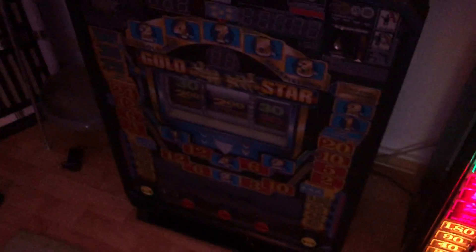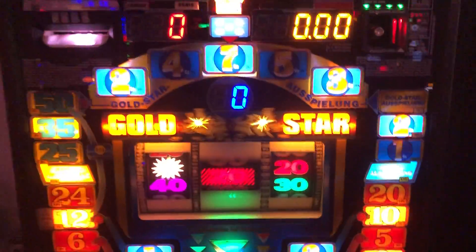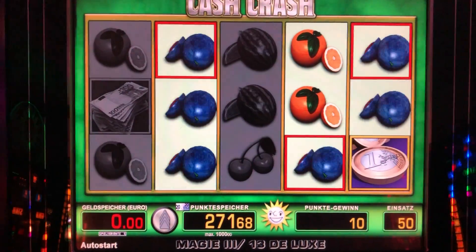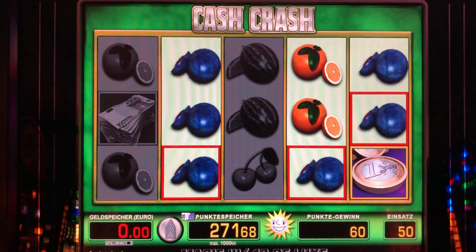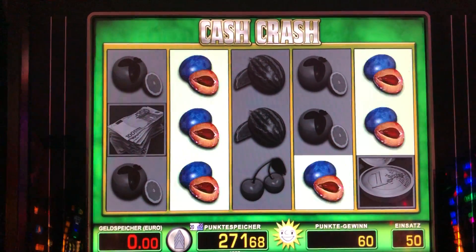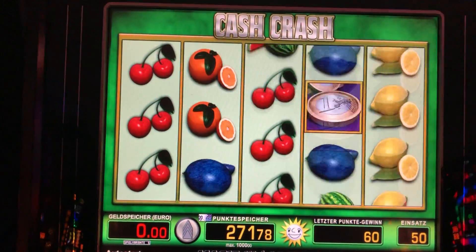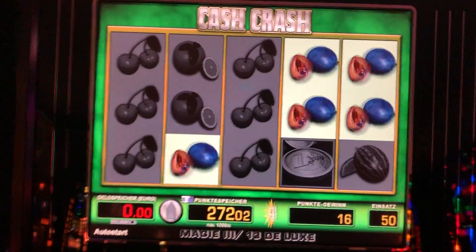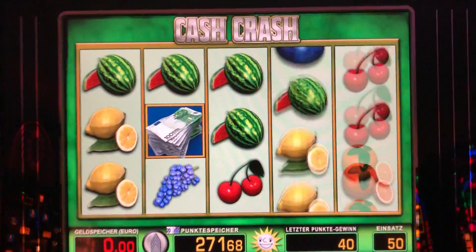Jetzt zeige ich euch mal kurz: Hier habe ich den Goldstar heute geholt, zum Herrichten. Ist einiges zu machen. Ihr wisst ja, den habe ich hier auch hängen. Den habe ich heute nochmal geholt – der steht hier unten. Der geht dann auch wieder auf eBay. Heute habe ich schon ein Gerät verkauft: meinen 493, den ich euch mal gezeigt habe – der ist nicht mehr da, der ist heute nach Augsburg rausgegangen. Viel Spaß damit, dem jungen Mann, der hat sich sehr gefreut. Und da habe ich mir gleich mal den Goldstar geholt. Da ist hier alles schon bestellt, was ich brauche zum Herrichten. So läuft das – davon kaufe ich mir dann das große Spielepaket, Freunde.